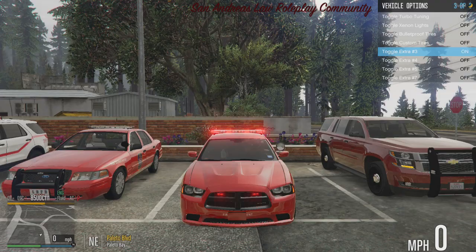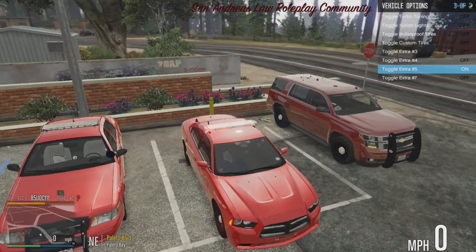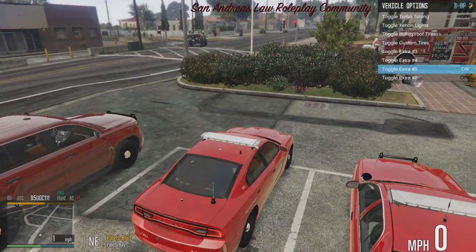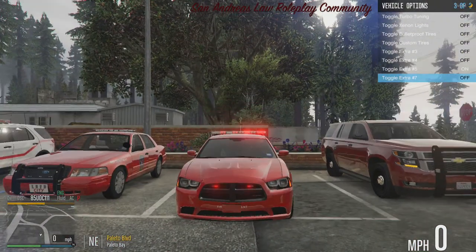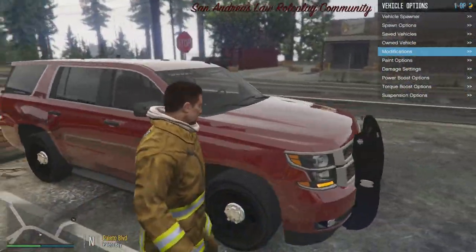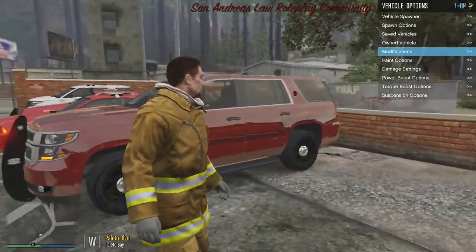What do we got? Extra three: spotlight, spotlight down, antennas. One extra antenna there, and then you have the wraparound bar. Next, we have the slick-top version of XBR's fire Tahoe.